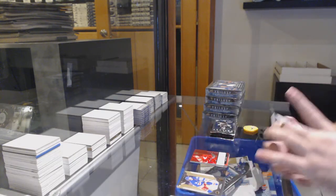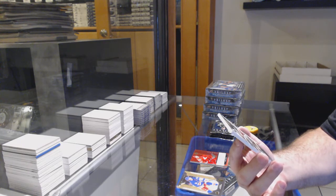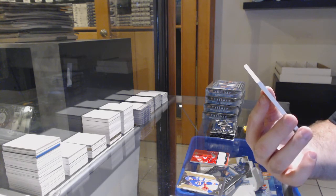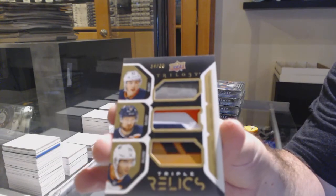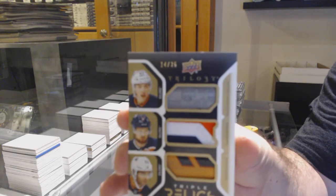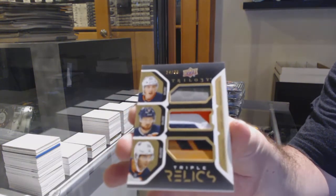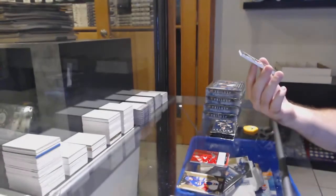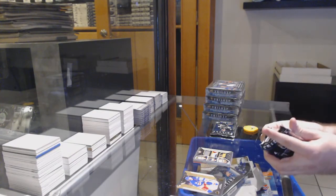And this is a filthy looking card — number to 35, Trios Relics of Nurse, Larson, and Hopkins. That's a sick looking card. Nurse, Larson, Hopkins. Looks like Stick Patch Stick, by the way, for those maybe wondering.